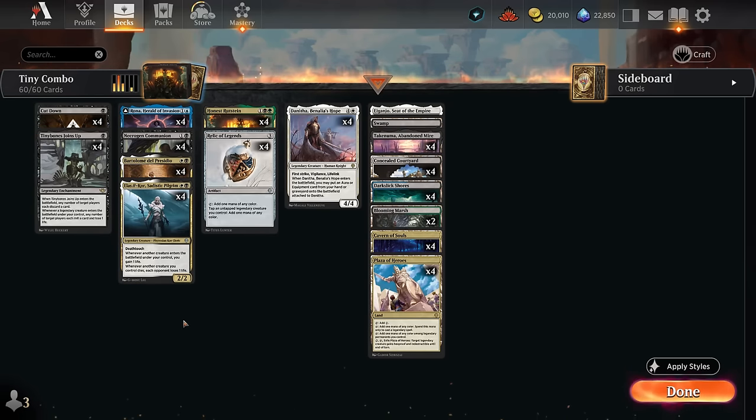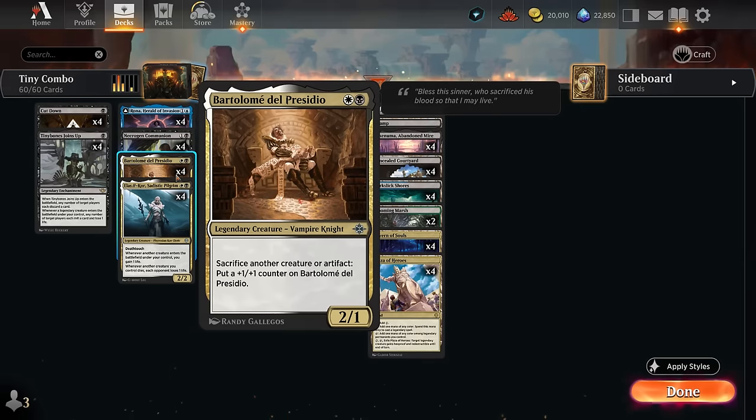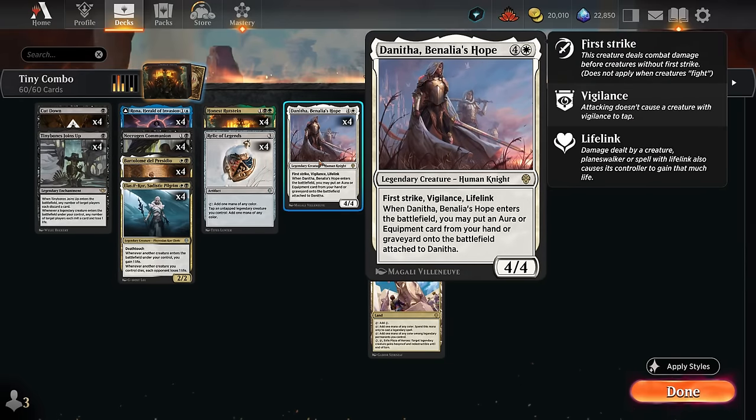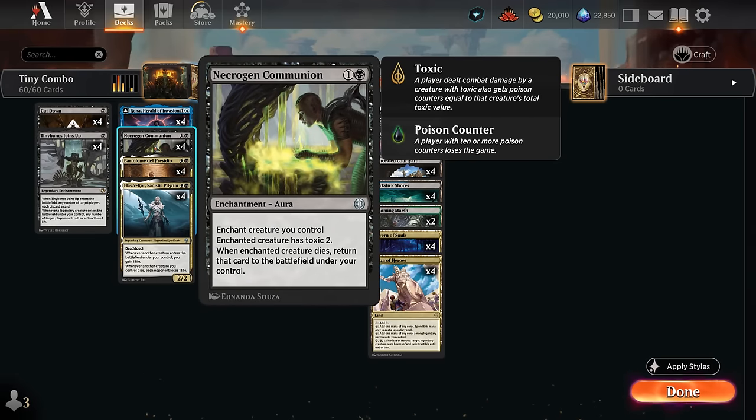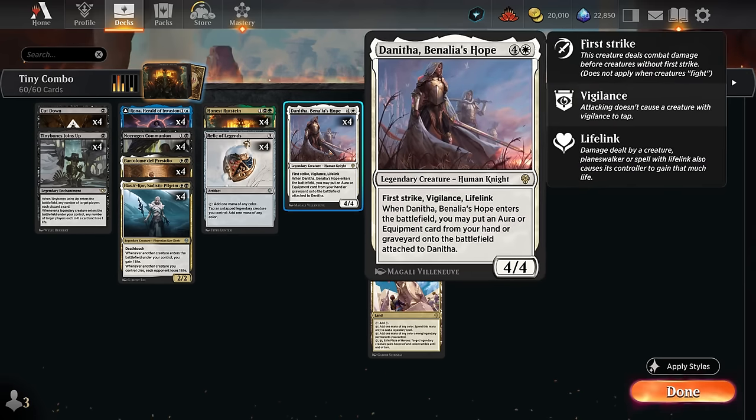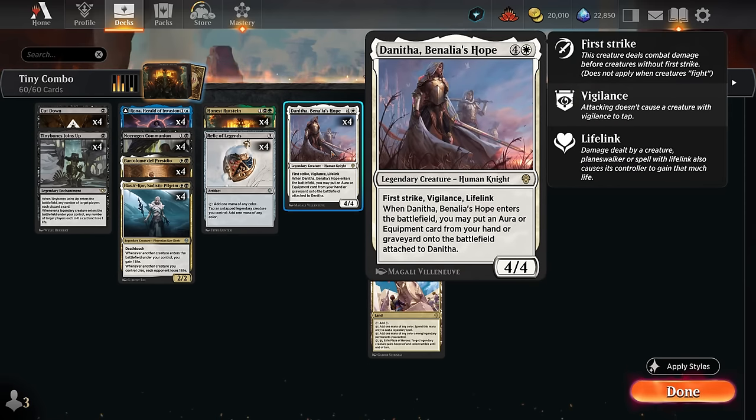Combo number one requires Bartholome in play. This can sacrifice another creature at will, so we can repeatedly keep sacrificing the same creature over and over as long as we have a way to keep getting it back out of the graveyard. That's where Donnitha comes in handy alongside Necrogen Communion — the only aura or equipment in the deck. When the enchanted creature dies, return that card to the battlefield under our control.